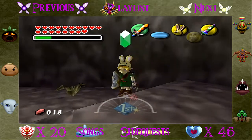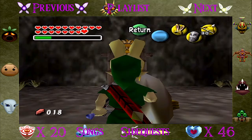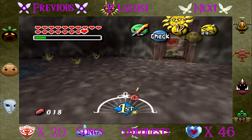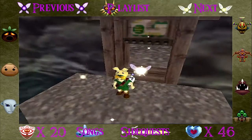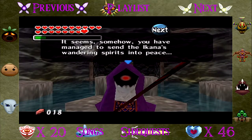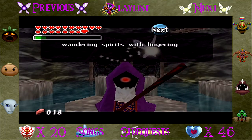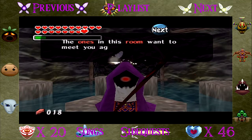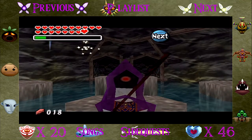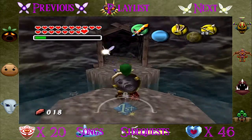You couldn't get into this area earlier because you needed the light arrows to activate the sun here. I'm gonna go ahead and throw those on — this is the last thing we need to do to get the final heart piece. We get this guy, who is the Poe dude from Ocarina of Time, and he says: 'You've managed to send Ikana's wandering spirits into peace. Outside of Ikana there are still swarms of wandering spirits with lingering regrets. The ones in this room want to meet you again — go see them if you feel like it.'